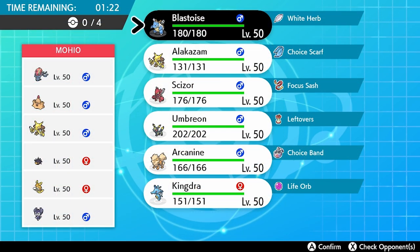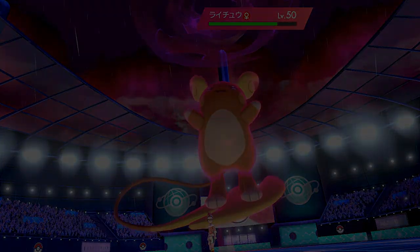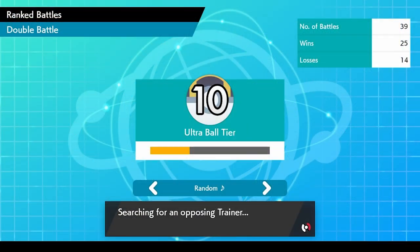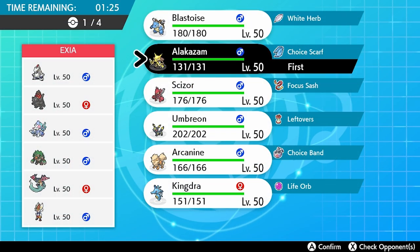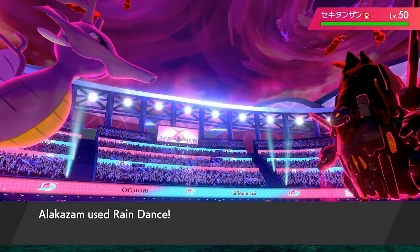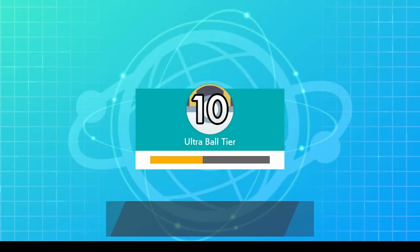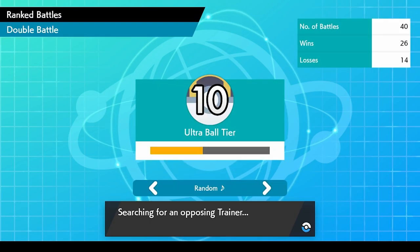Our next opponent throws a huge spanner in the works — taken by surprise by an OP Raichu-Pincurchin team, we take another loss: 25 wins, 14 losses. At this point we're just yo-yoing up and down Ultra Ball tier. We call upon the team one last time to make a final push, picking up a victory against a Dragapult G-Max Coalossal build — Alakazam and Kingdra do the job in fine fashion with the trusty scarf Rain Dance, getting a turn-one knockout on G-Max Coalossal. Record now sitting at 26 wins and 14 losses — only two wins away from master ball rank.